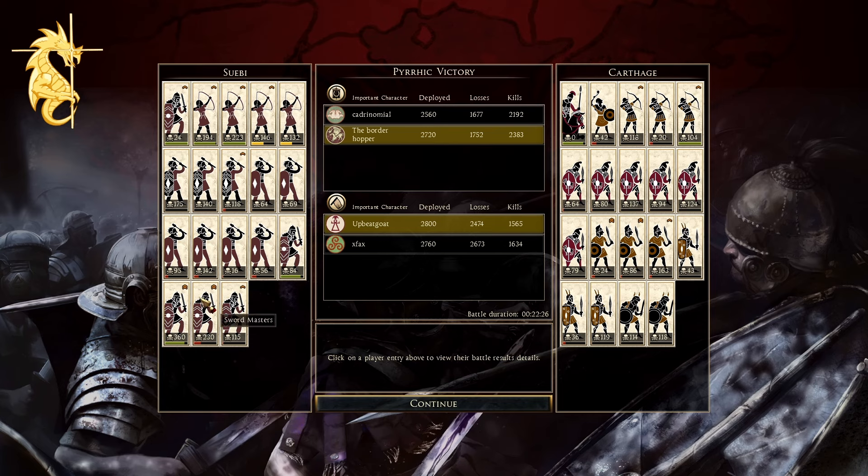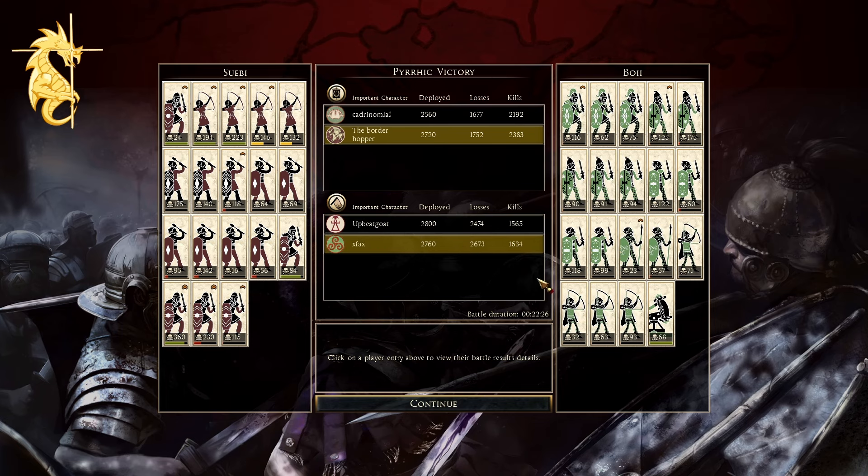Swaby — Cornelius Caesar — 2,383 kills, leading the entire game. Cimbri bowwomen did excellent, bloodsworn did really well — 175 on this one. Club levy did basically what they needed to do, and obviously sword masters came in and batted cleanup. For the attackers: Upbeat Goat with Carthage at 1,565 — libyans did fine, cretans did fine. X-Fax as Bowiei at 1,634. I would have liked to see more from the sword followers. The celtic bows did okay, but the osworn really just didn't get a chance to have a fight. So this is it for today's battle — thanks for joining, and if you're new to the channel hit that subscribe button. We'll see you guys next time.